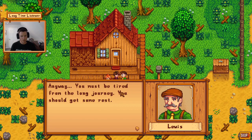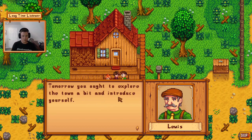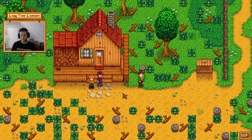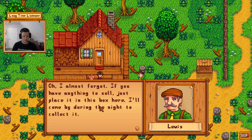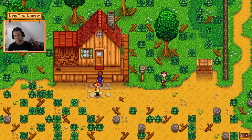Lewis says 'you must be tired from the long journey, you should get some rest. Tomorrow you ought to explore the town and introduce yourself—the townspeople would appreciate that.' I don't like this shipping bin way over there, we're gonna move it. 'Oh, I almost forgot—if you have anything to sell, just place it in this box here. I'll come by during the night and collect it.' So Lewis is sneaking around town at night apparently. More to come on that storyline.